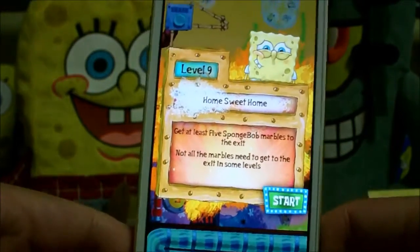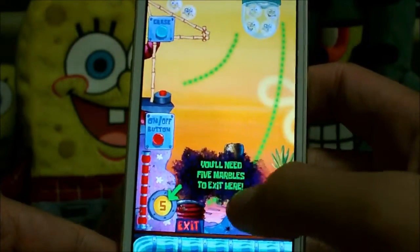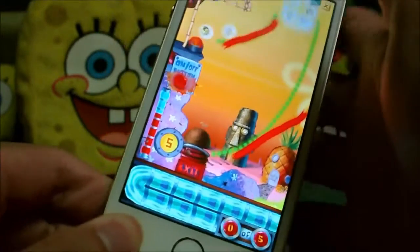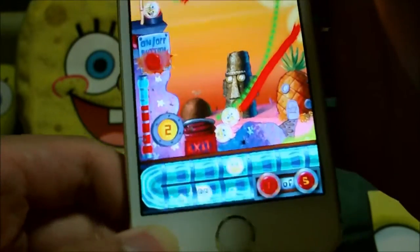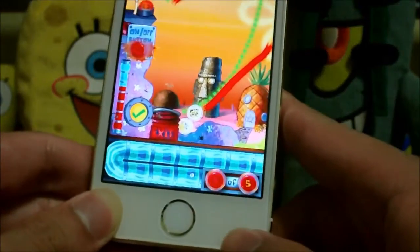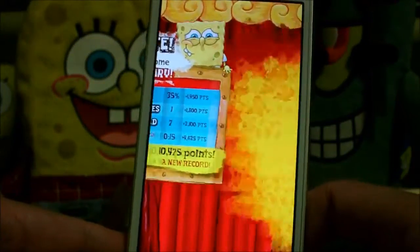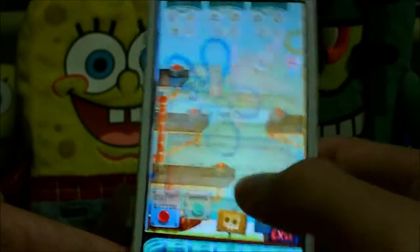Level 9: Home Sweet Home. We need five marbles in there. By the way, if you can get more marbles in than you actually need, you can score more points — but we got some marbles stuck, so not much we can do about it. Finale of Getting Started — Level 10: Everyone's Pal.